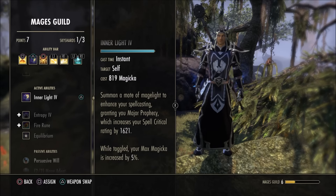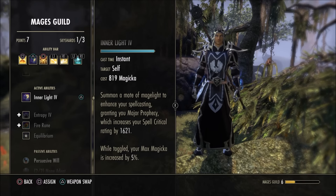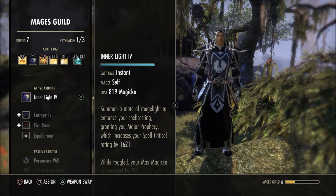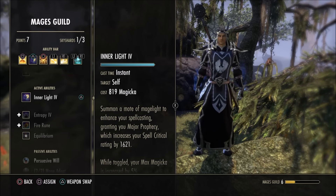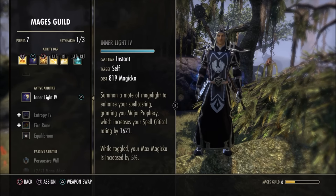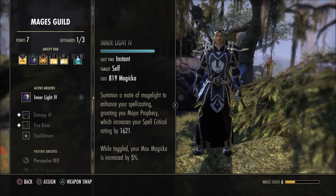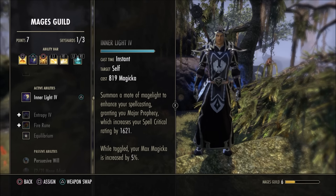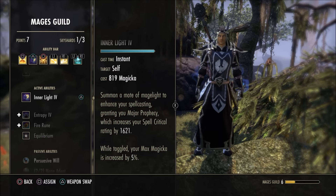You want the Inner Light morph because it increases your max Magicka by 5%, which is huge. If you have 15,000 max Magicka, 5% more is a lot. If you haven't used this move yet, put it on your ability bar, level it up as fast as you can, and get the Inner Light morph. It is imperative — without the morph it actually reduces your max Magicka by 5%, and you do not want that.